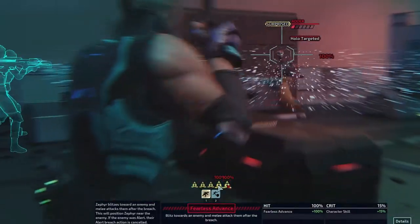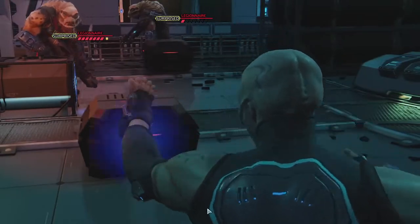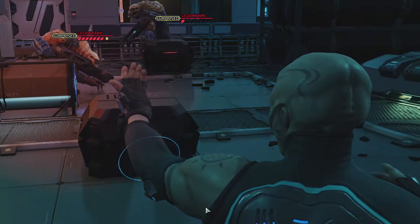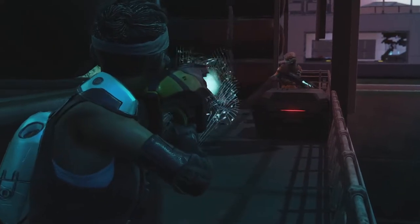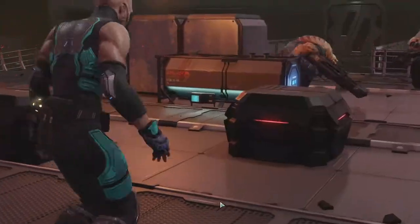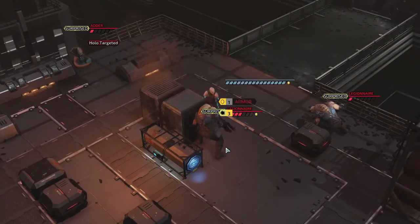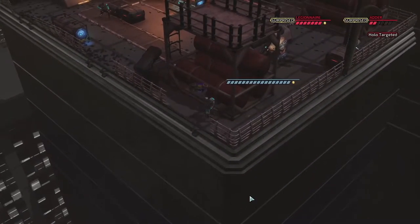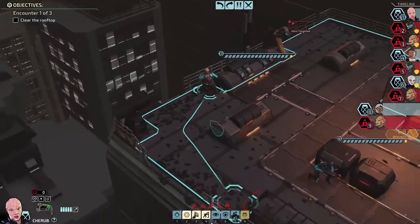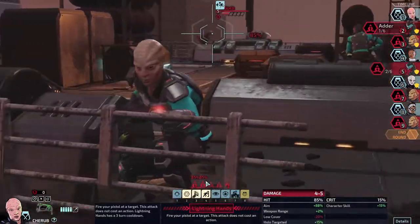Six damage and shredded armor. Let's go for the undamaged Legionnaire next, and then the Adder — 100% chance to hit, two to four damage. Critting too, so that's pretty good. I'm not really sure what to expect from these enemies; they seem very basic overall.